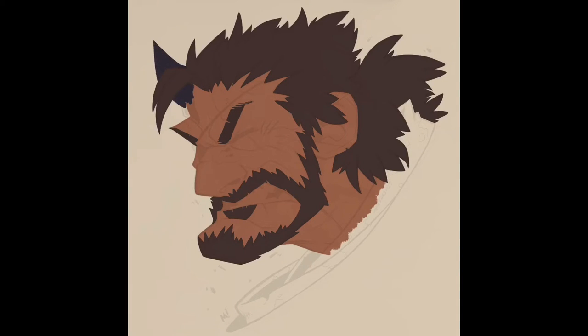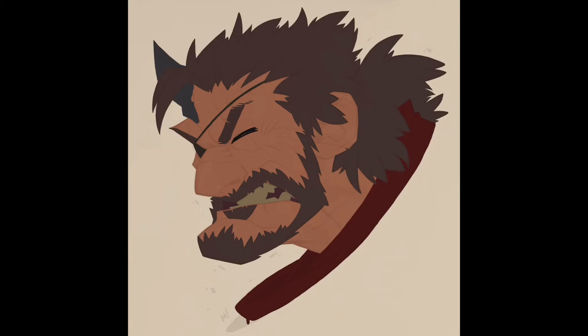Here I am putting in the horn and the mouth. Like usual I do a big mouth shape for the whole thing so I can use it for selections and then go in and fill in the teeth. Now here's the eye patch, and then the other eye gets filled in right after.